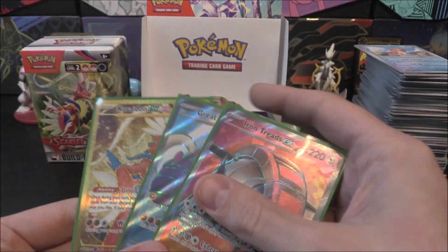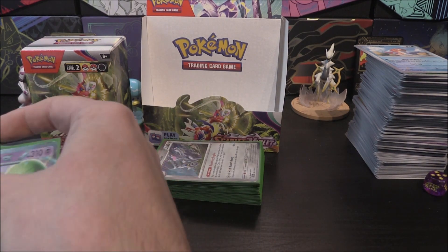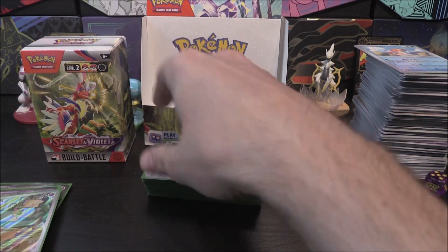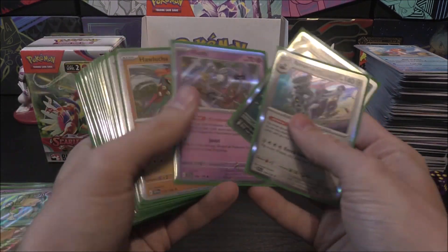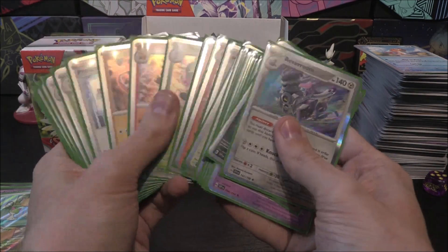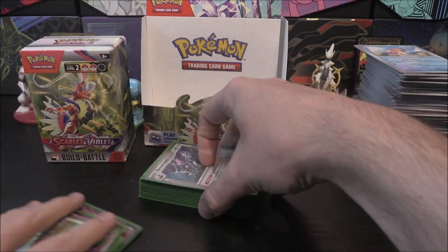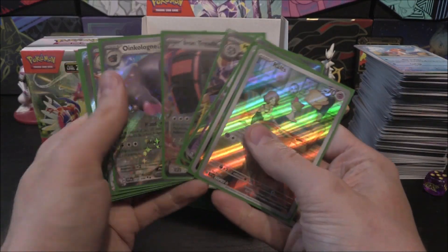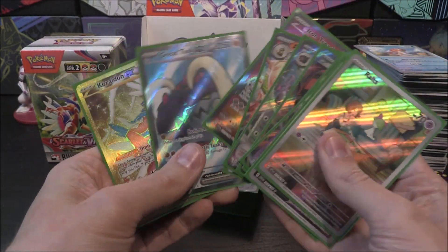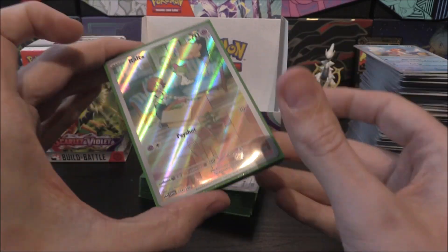So that was ten pulls total — not the twelve we had last time, but some very interesting ones including the Hyper Rare. A bit of a lackluster run at the end with eight holos, but overall very happy, especially with the Koraidon EX gold card. We said we wanted one and we pulled it. Very, very cool.